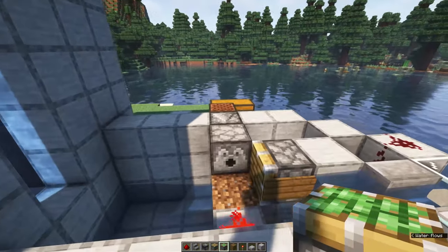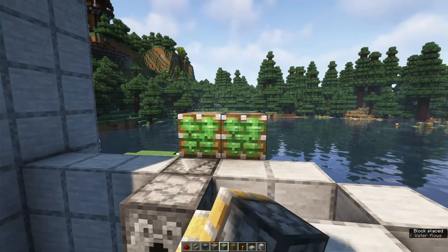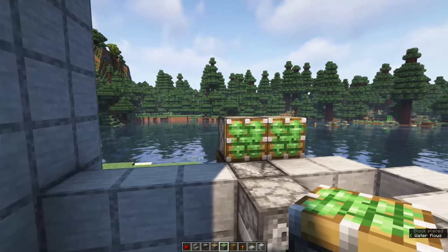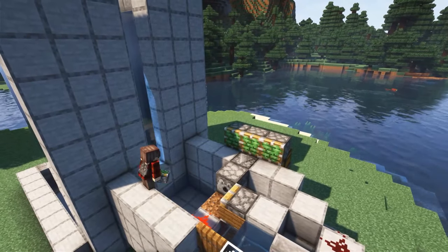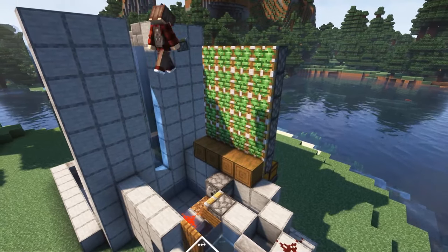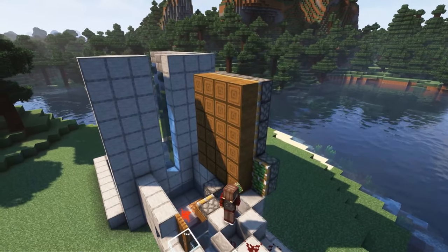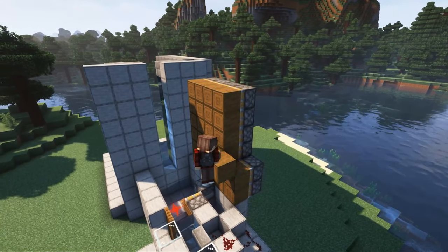Time to start on the leaf crusher wall. We'll need a lot of sticky pistons for this part. We'll create a wall of sticky pistons of six blocks high and four blocks wide on this part, before adding a fifth layer to the back side. Mind the irregular pattern — you might want to pause the video here.